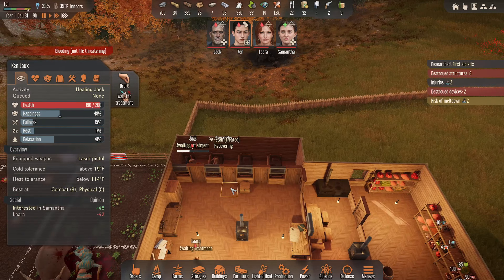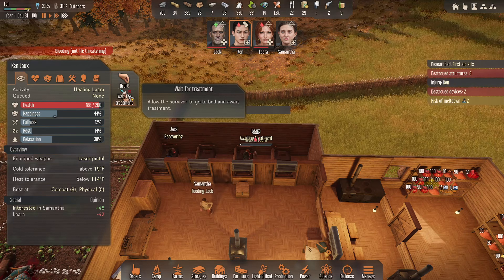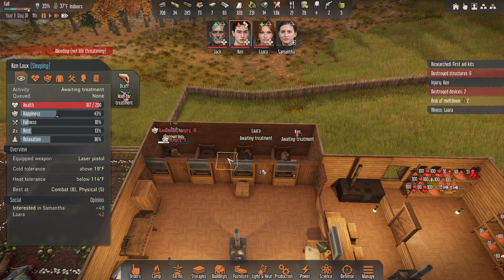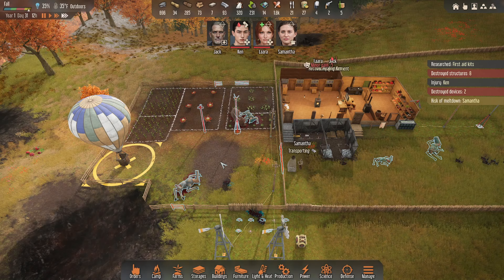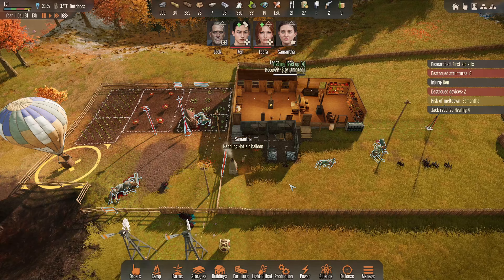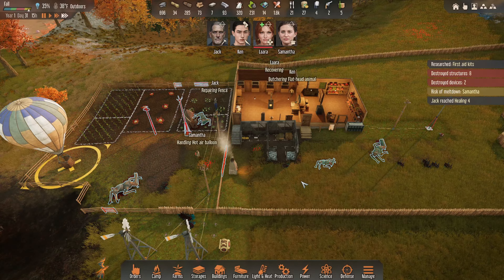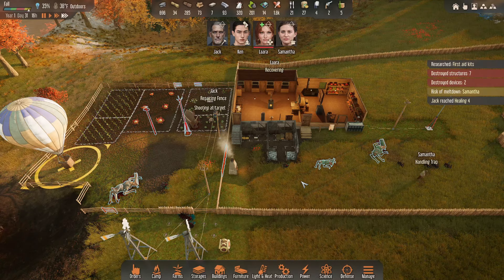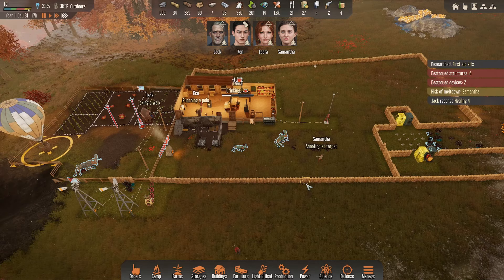Samantha wakes up — she can go heal if Ken's not done. Samantha's up, she's going to finish doing something. We'll let Samantha finish the treatment since she's not hurt. Ladies and gentlemen, that was brutal. We've got a lot of repairs to take care of. Is everybody healed? Nobody's awaiting treatment — sleeping, recovering, recovering, handling. Ladies and gentlemen, that was nuts. We definitely need to upgrade those fences. The fences are done, which means we're going to have to do some cutting to rebuild. We can't have our defenses failing like that.